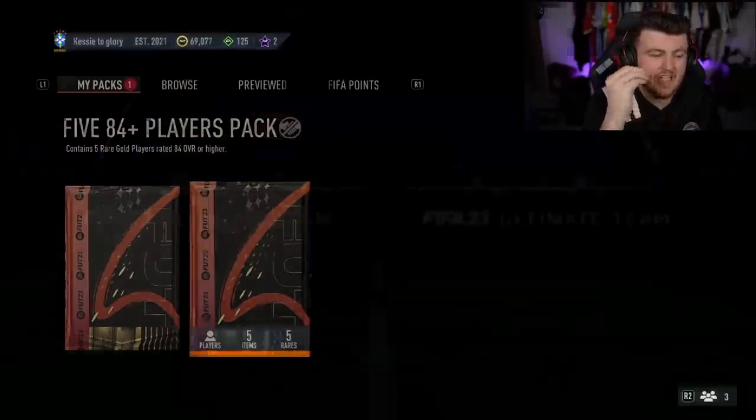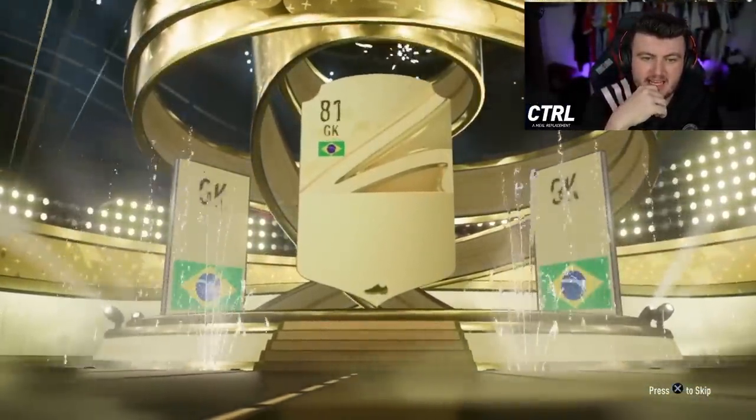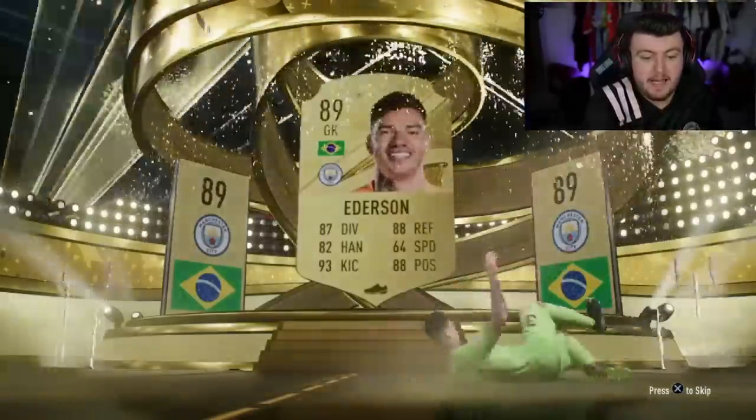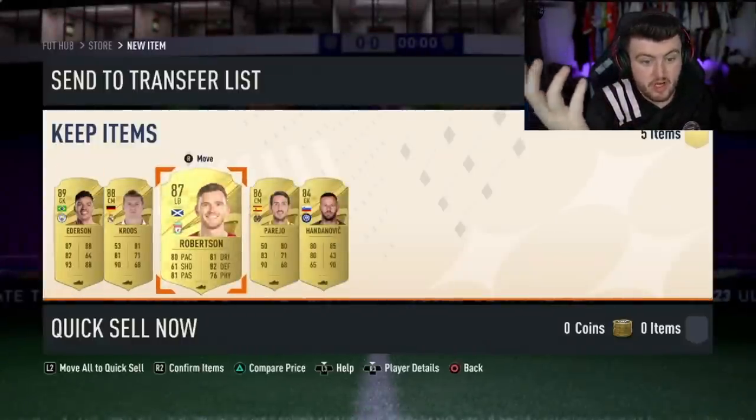Next, 5x84 plus - Kessier to glory. Gold. Who is it? Brazil left wing at least. 89 Edison, not bad. Could we get some 88s or 87s in there as well please - Modric or something. Kroos, Robertson, Perejo. Actually a pretty good 84x5.